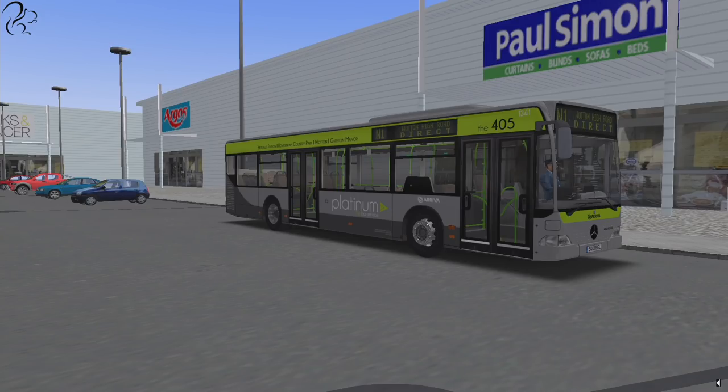It's essentially a British map, although you do drive on the right-hand side. Through and through it's a British map — you'll see all the road signs. Look at this, we're at Argos. I'm actually outside of Paul Simon, the famous curtains, blinds, sofas and bed store. I had to nip inside — the wife demanded I buy her some cushions, so I kind of did it just before I start my shift today.